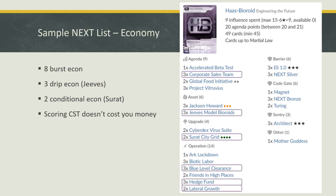I'm running HB: Engineering the Future, which deserves a shoutout. I think everyone has built an ETF deck — if you haven't, I don't know what you're building. Foundry doesn't actually synergise with Surat that well — you get double triggers, which is pretty cool, but on a case-by-case basis. In general right now, I don't think you play any other ID if you're building a good HB deck, because honestly ETF is too much money — and that's never a bad thing.